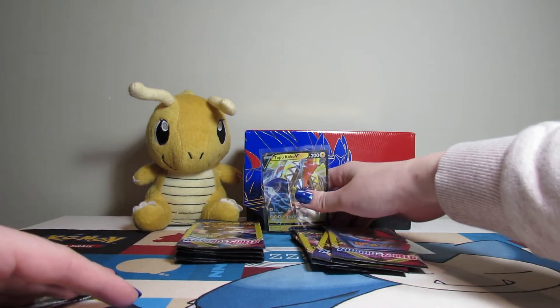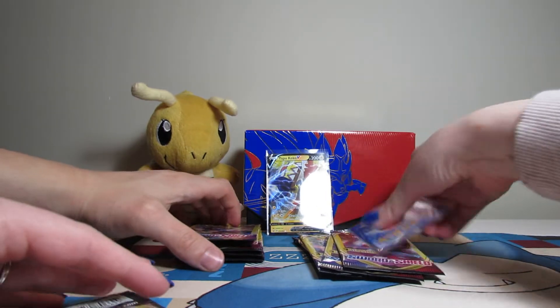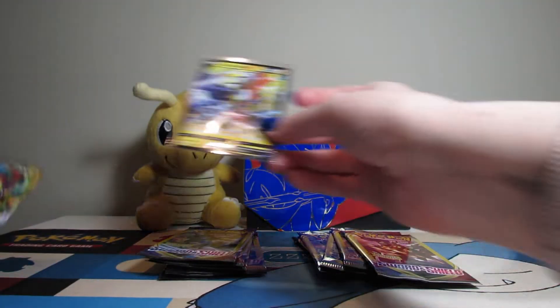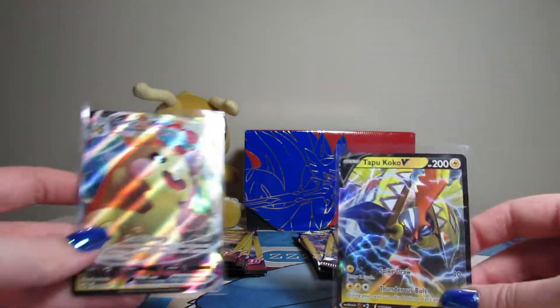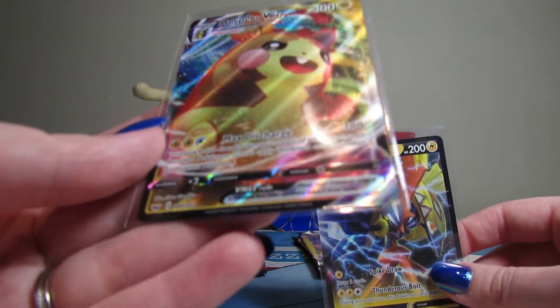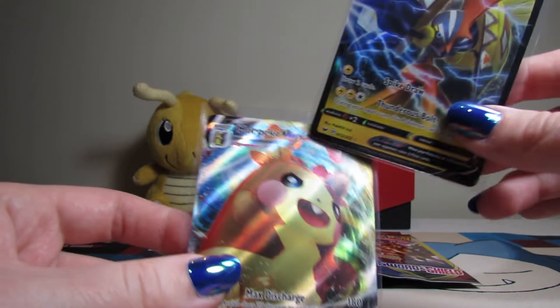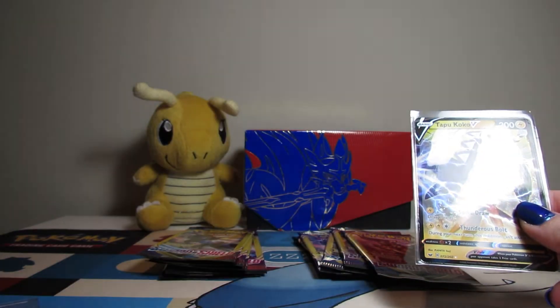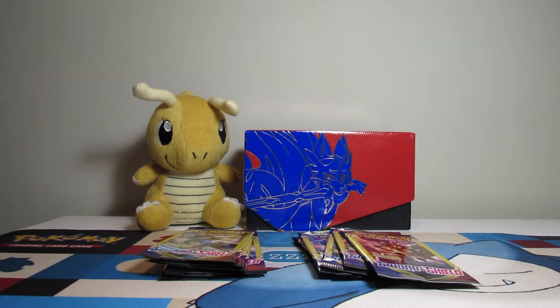Our boys fell down. We should probably put these in some big sleeves. You do the one you pulled and I'll do the one I pulled. The VMAX cards are so cool — they all have this red cloud around them that shows they're big, huge boys. Big hamster boys.